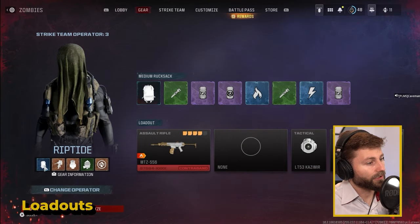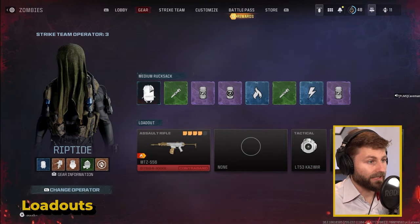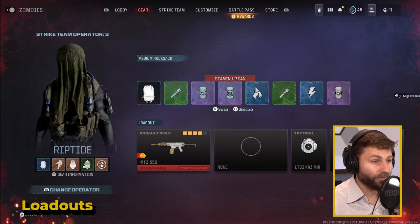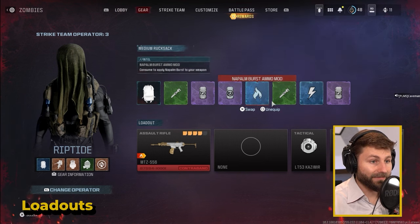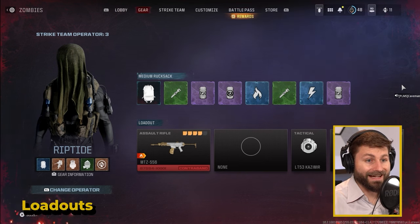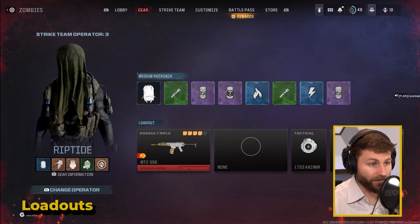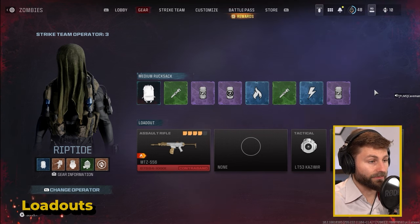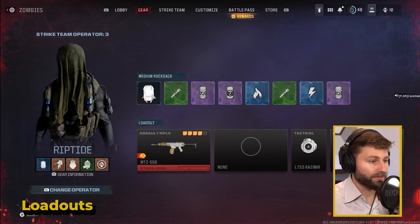First, on the left side is your backpack or rucksack. I have a medium one equipped and there's a small, medium, and large. Small only has six slots, the medium has seven, and large has nine — a significant improvement. You can greatly improve what you can extract from the field, so definitely try to get those rucksacks upgraded as quickly as you can.